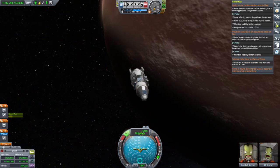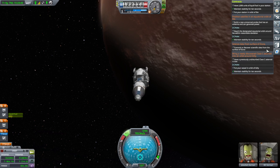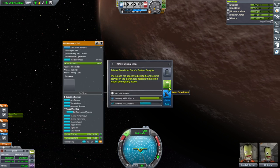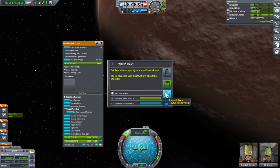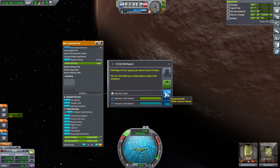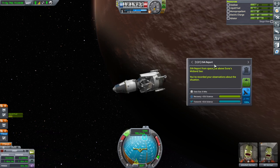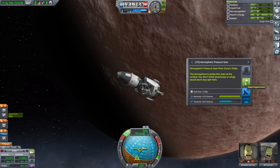We got our Duna Stone and blueberries — we just need to bring them back. We got scientific data from the surface of Duna. I should transmit one example of it... actually, this one is the same for recovery and transmission. Transmit — oh, no comm devices. Right, the transfer stage had all that. Just keep everything — we'll have to recover it all.